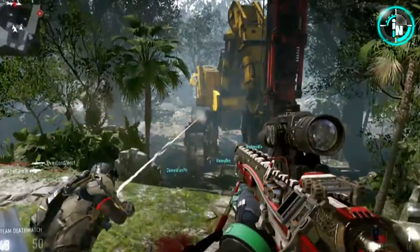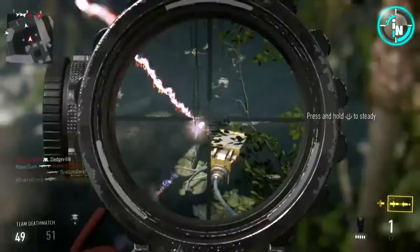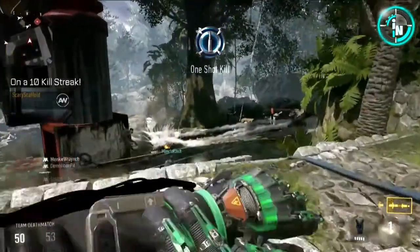Look at these epic kills this guy gets — one in midair. Right there you can see a purple-ish laser coming out of that guy's gun, which is actually a direct energy gun. Those things are not going to be that overpowered up close — you could probably beat it with your regular gun. So don't worry too much about that.